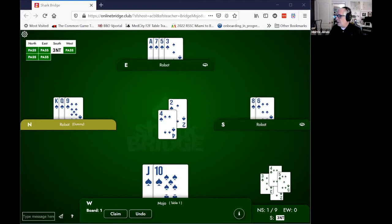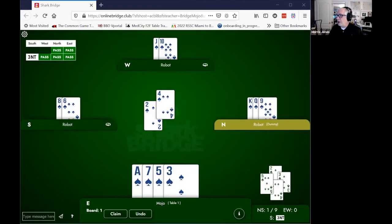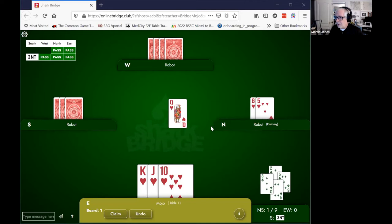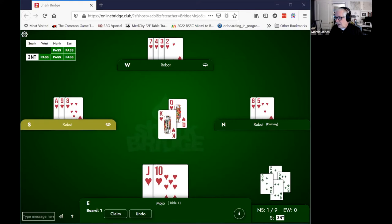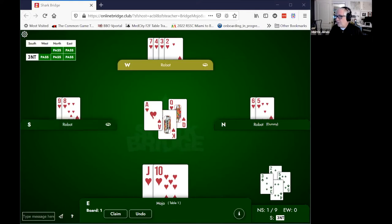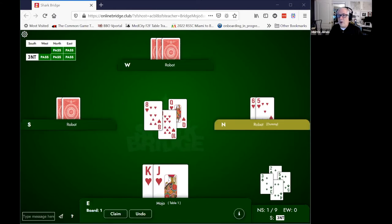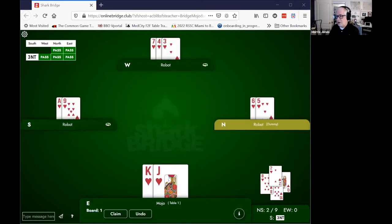I'm going to switch sides of the table and look at another case where you also do not play secondhand low. This is interesting — kind of obvious. If declarer leads the queen from the dummy — notice I've put the dummy on the right side of the table — the right card to play is the king. We have to play the king because we need to protect our jack and our 10. Even though declarer wins with the ace, we've held declarer to one trick in the suit. If we were to not cover the queen and it were led from the dummy, declarer would win a trick with the queen and then later with the ace — they would get two tricks. They're only entitled to one.